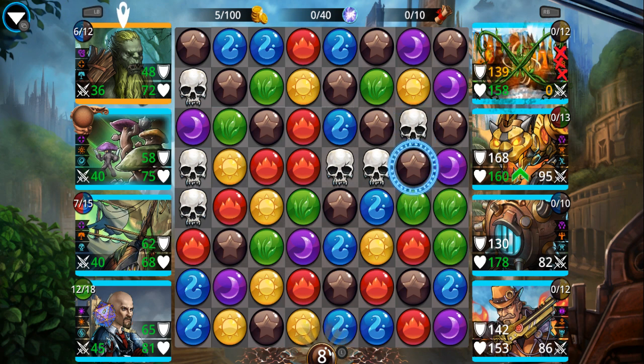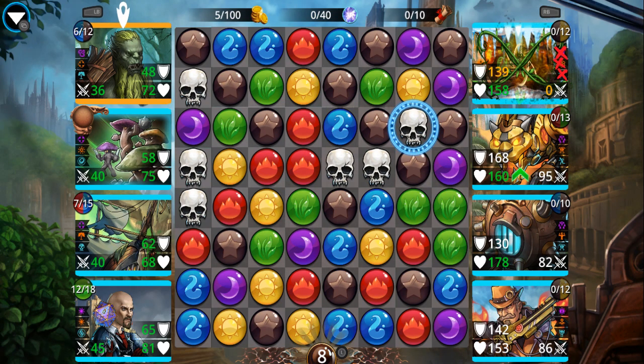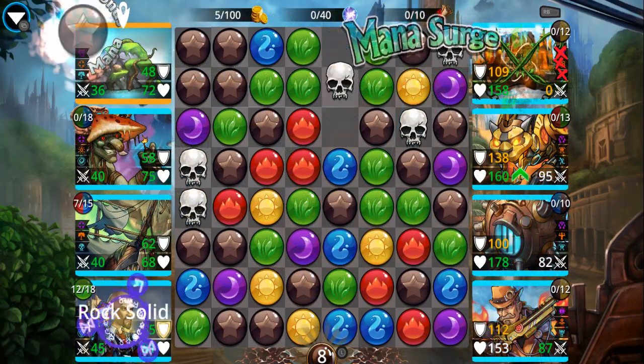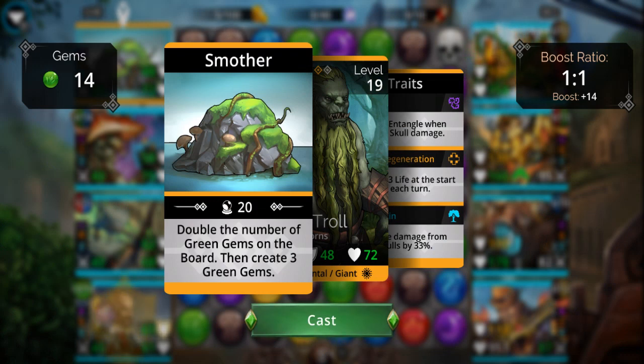This is one of those teams where if your top opponent is not entangled you may want to do a skull match first, which will entangle them when doing skull damage. But I'm okay for the moment, so let's go ahead and cast this — it's going to give some greens and browns. Then we have the ability 'Smother,' which doubles the number of green gems on the board. This isn't something you cast willy-nilly — you want to already have a bunch of green gems on the board so you're doubling all of them. I have 14 on the board right now, so that's enough.